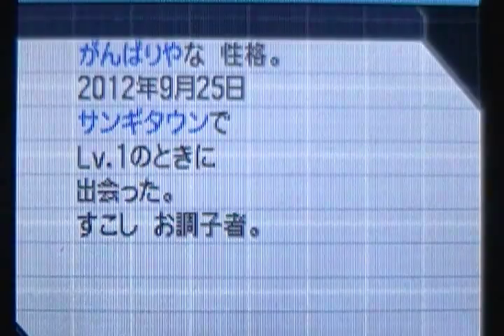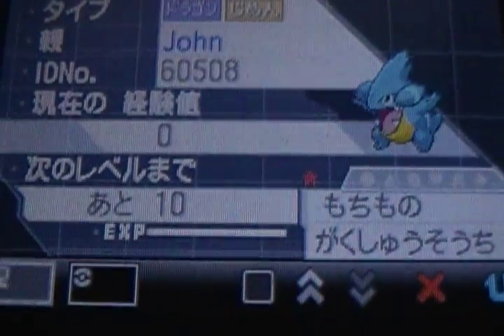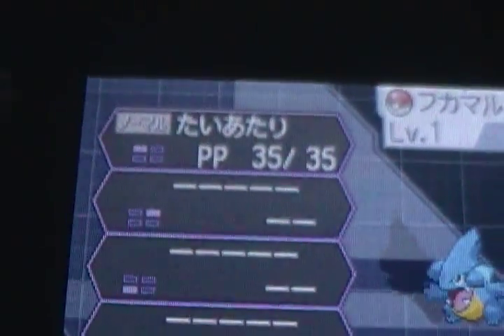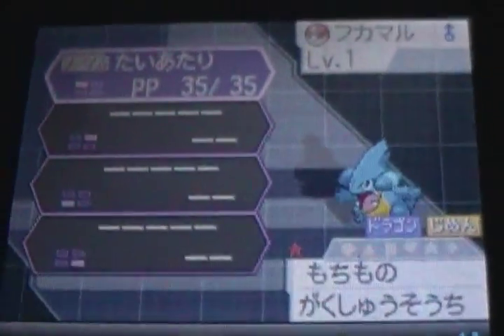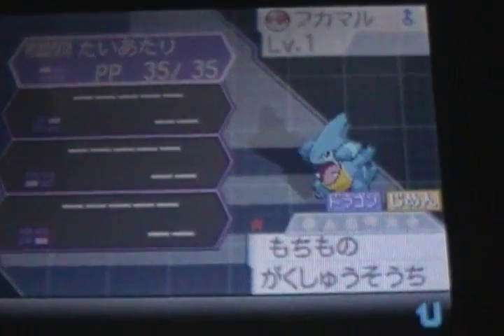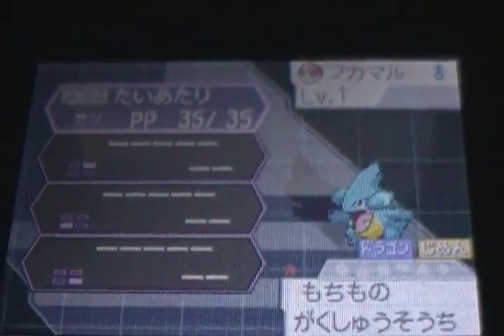I think he goes back to the tower for rematches. Let me show you the Gible — there it is right there. Its move is Tackle. So let's wrap up this walkthrough, guys, and I'll see you on the next Pokemon Black 2 walkthrough.